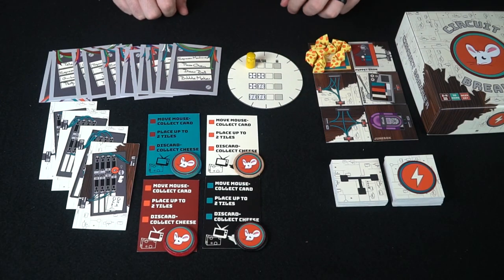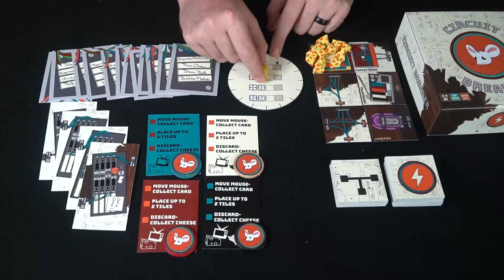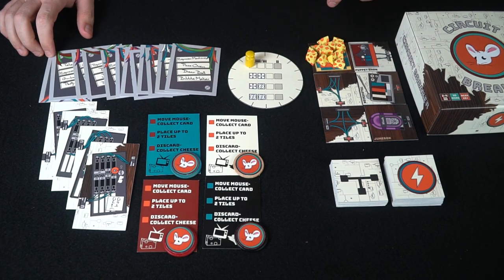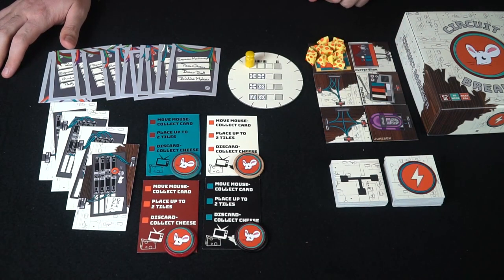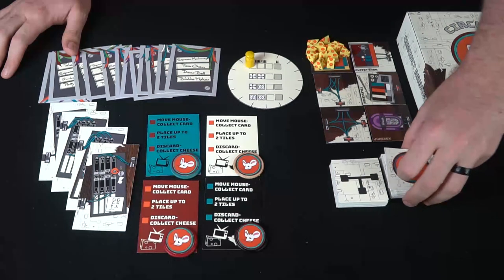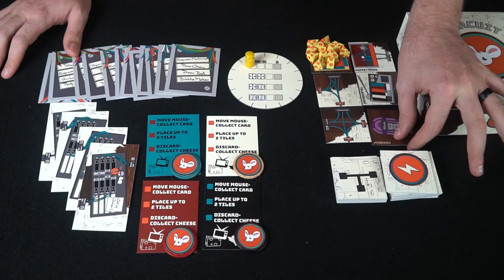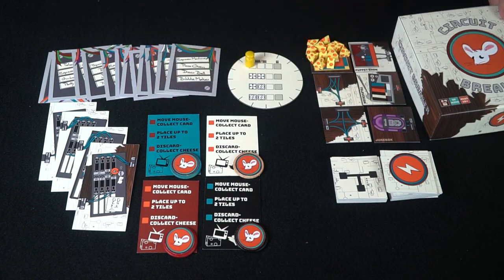This is the round tracker — in a three or four player game you use just these three spaces, and in a two player game you go through the entire track. Over here is all your cheese, and this is the area where you'll be purchasing or picking up appliances and wires — three appliances and two wires, plus a dedicated space for cheese. These are the appliance deck and wire deck, and whenever you pick up a card from the market you can replace it from the big decks.